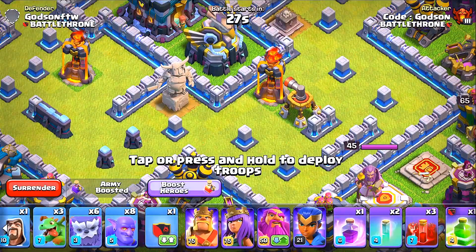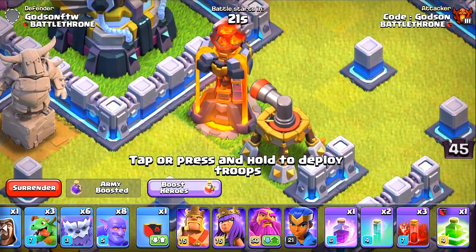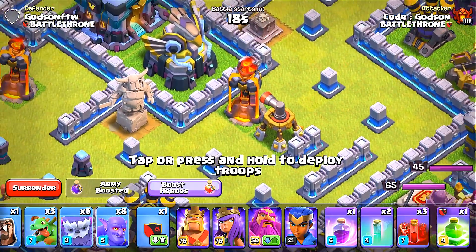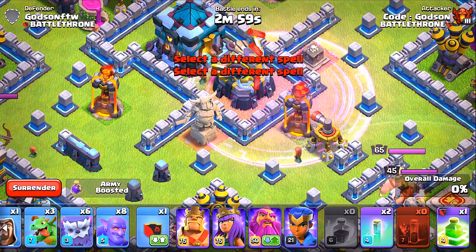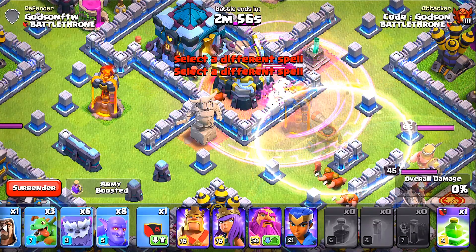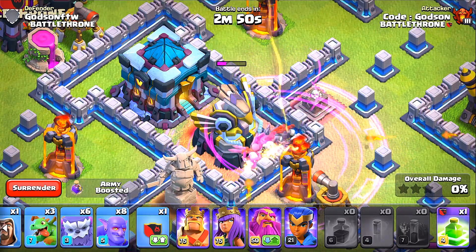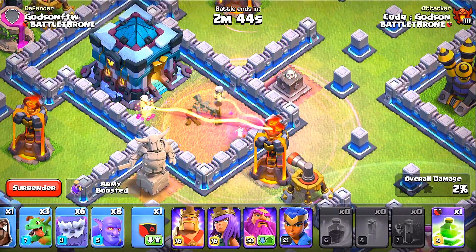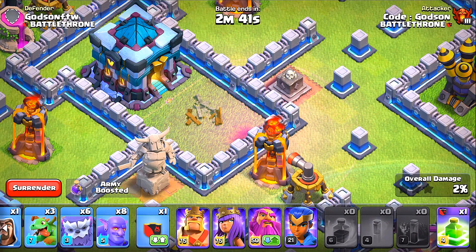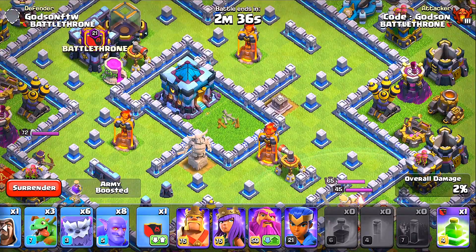Here we are, we've got the Eagle Artillery in sight. I think I might have to drop the invisible spell right there on the air defense — that should be the radius we're looking for. The rage spells go by super fast. So we missed our first invisible spell, but I think even with just one invisible spell, that would have been it. We could have taken out the Eagle Artillery on its own. There's just a lot of things to think about here.